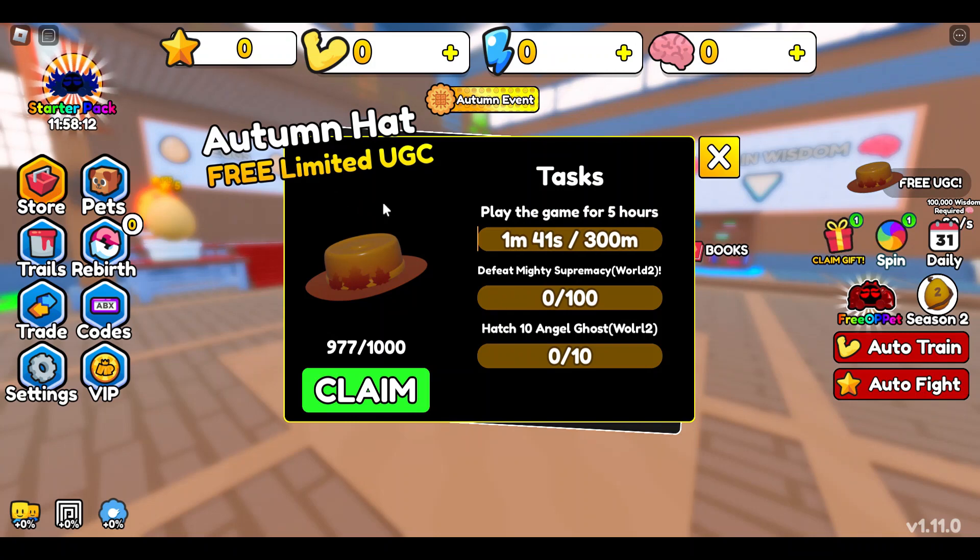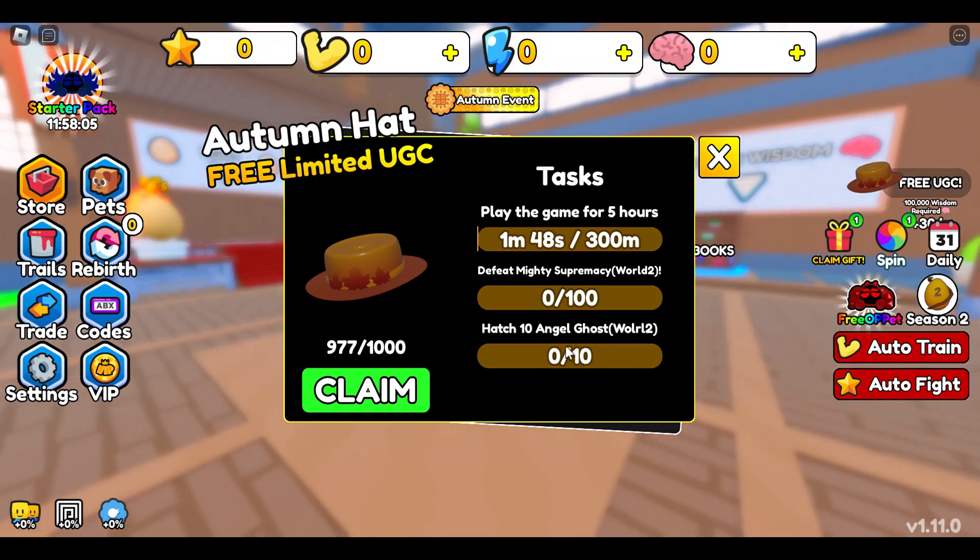For the Autumn Hat tasks, you need to play for 5 hours, defeat Mighty Supremacy 100 times, and hatch 10 Angel Ghost at World 2.